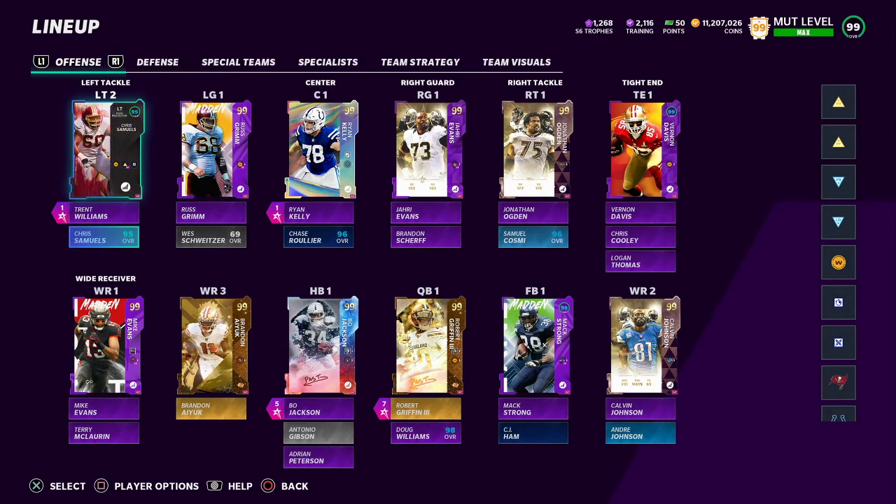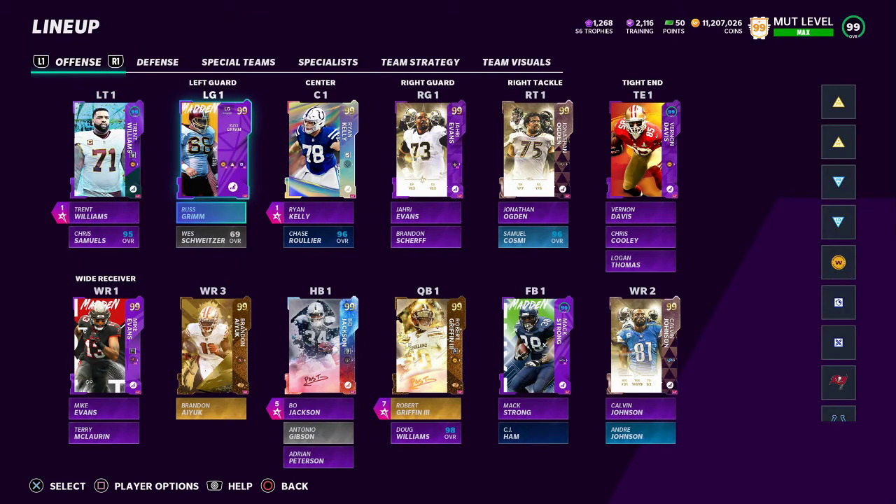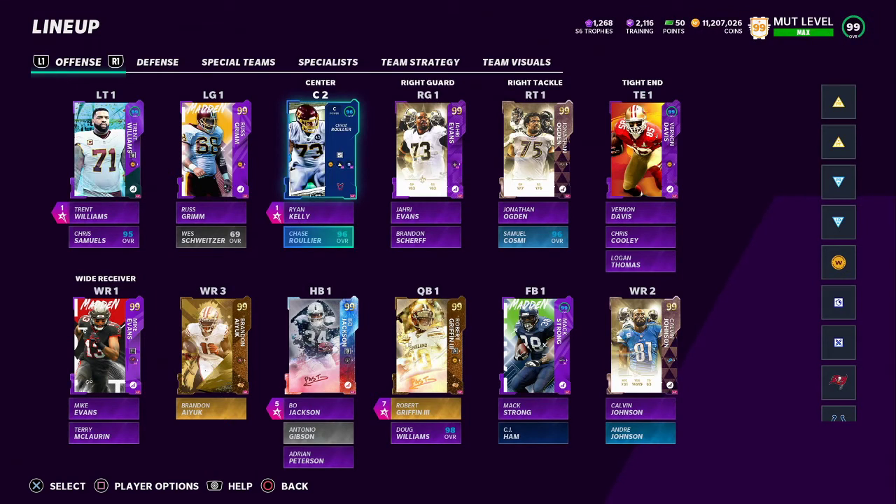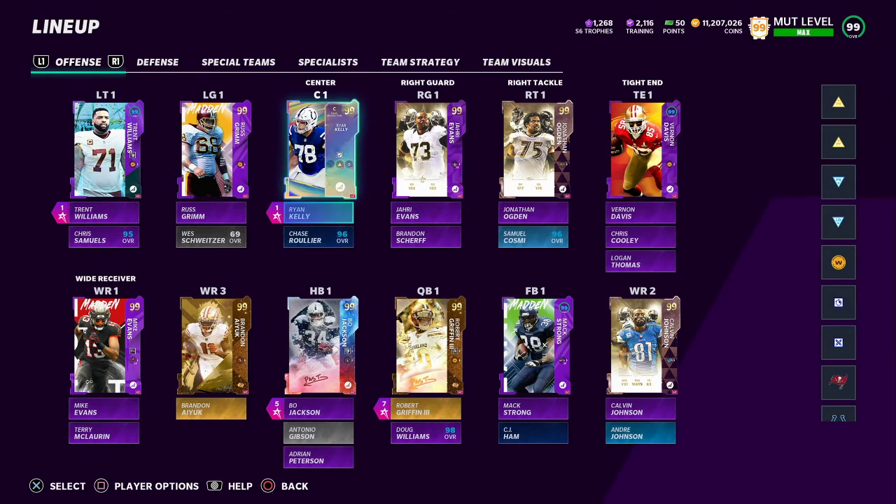You see here Trent Williams, Chris Samuels. I got the Rust Grim and then West Schweitzer — you're gonna need him here; the chems will add up in the end, don't worry about it. Ryan Kelly or any center you want, 99 overall right here, Chase Rui's got to back him up. Jari Evans or any right guard you want, 99 overall, and I have Brandon Scherff backing him up for chemistry's sake. Jari Evans is the better guard so I'm just gonna leave him there.